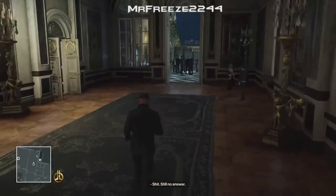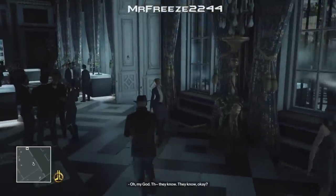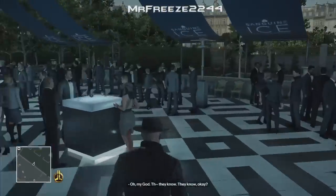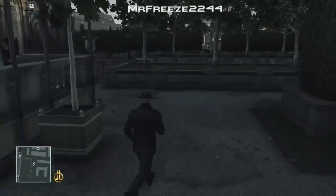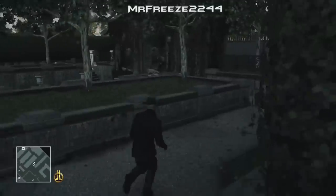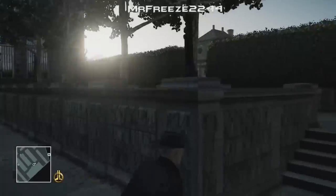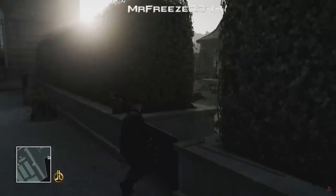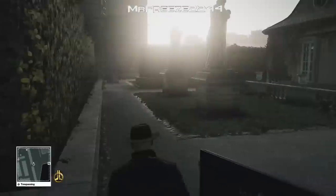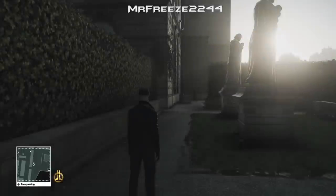I've chosen to use the Colorado suit with the hat — I unlocked this during an elusive target. You can wear any suit you want, it doesn't matter, but I thought I'd try this because it looked pretty goofy in Paris. We're going to circle around this area because of the cameras. If you're in a trespassing area you can get spotted by a camera just like you'd be spotted by a guard, but in a non-trespassing area you don't need to worry. There's a guard at the end, so we need to watch out for him.